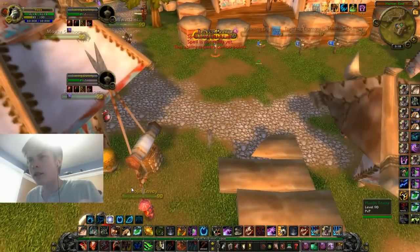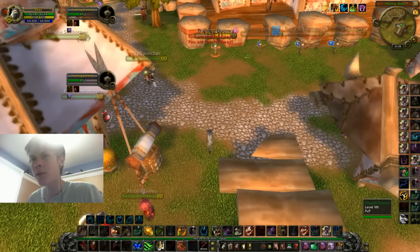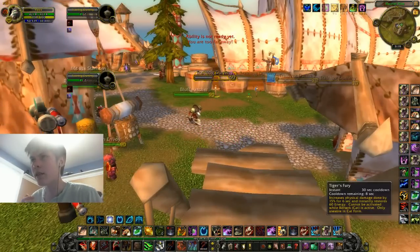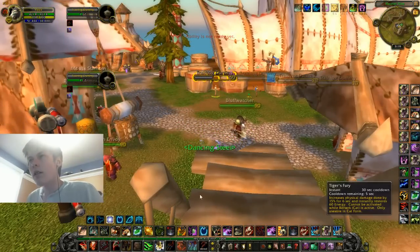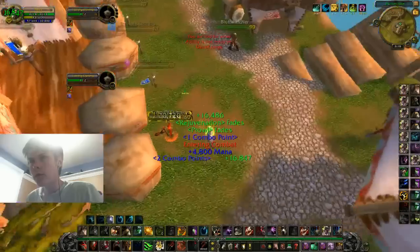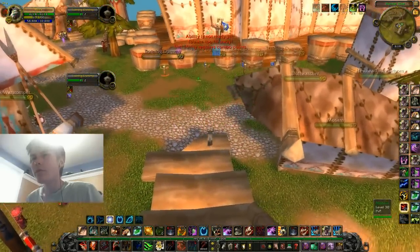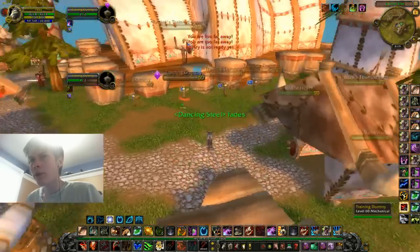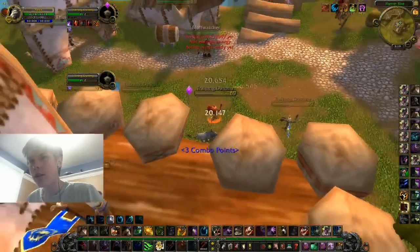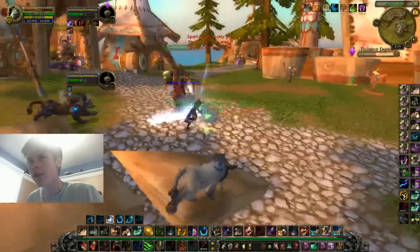I'll do that one again because it's probably one people want to see. The big opener — I have to do it again within 30 seconds, otherwise it doesn't work because I need Tiger's Fury. So I'm mimicking the Glyph of Savage Roar by having it up. What you're going to do is Pounce, Rake, Shred, Tiger's Fury, Ravage, and Rip. That's your opener — that's the biggest opener you can do. And then spam Shred and get another Tiger's Fury up.